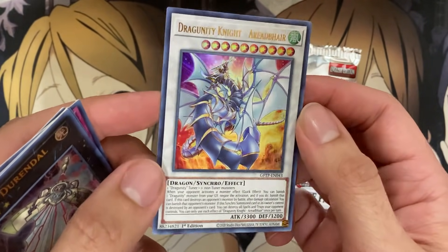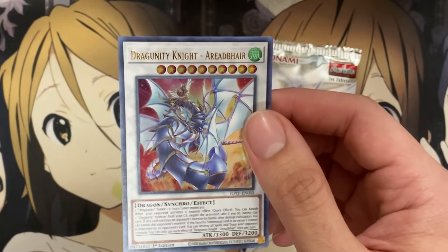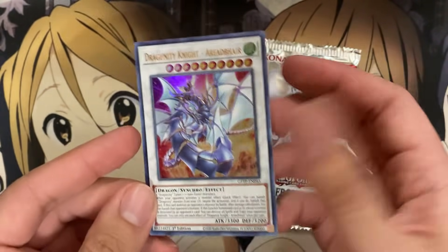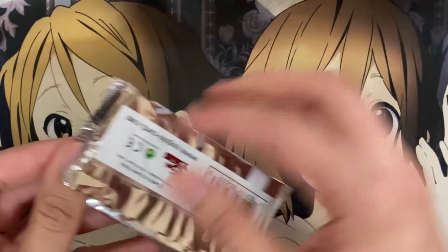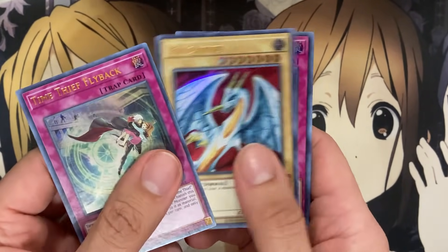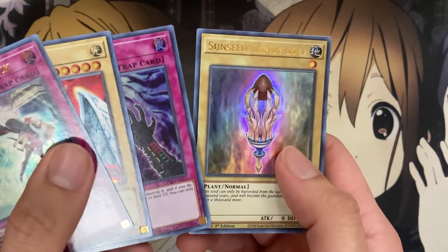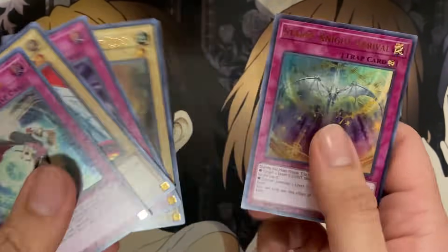We have another Durandal, Miss Valley Baby Rock, Metal Foes Counter, Time Thief Retrograde, and Dragoonity Knight Arid Bear — the new synchro monster, level 10 boss monster. They were supposed to give us a Dragoonity structure deck; maybe they thought it wouldn't sell well or because they already had one. Not sure what made them just put the support in this set.